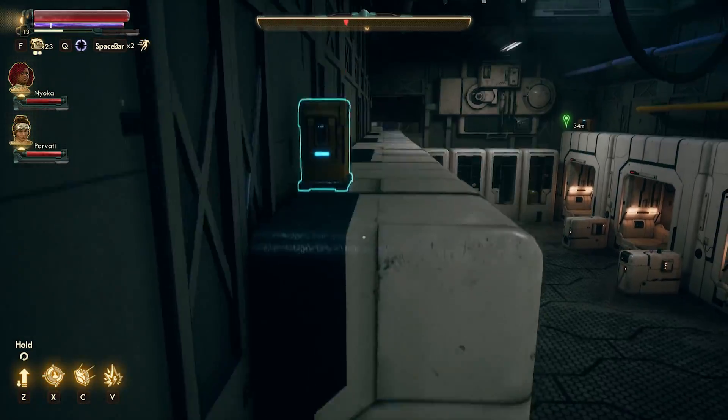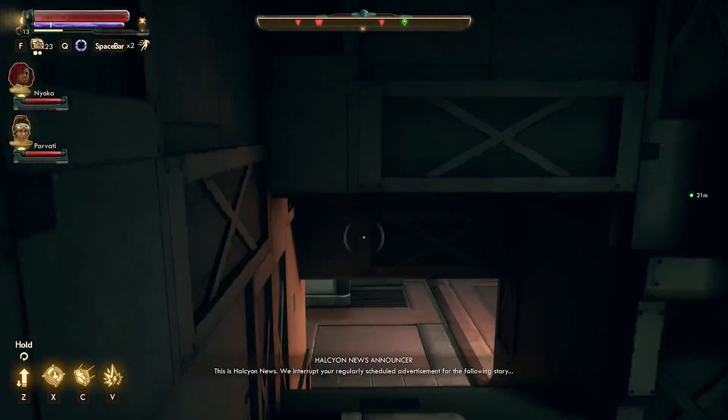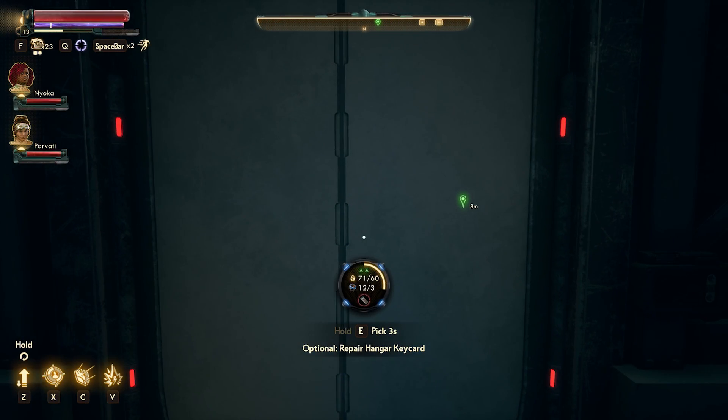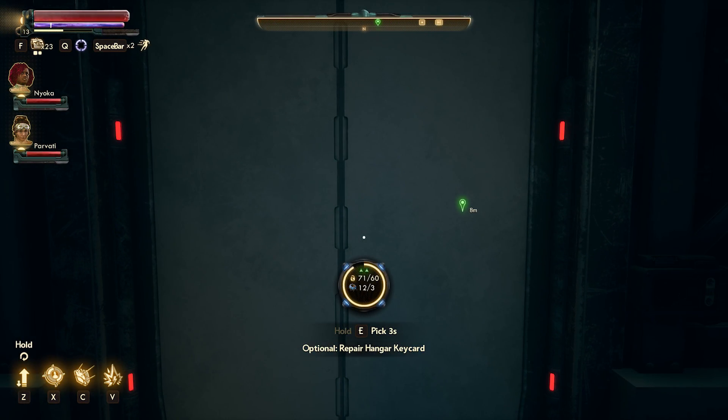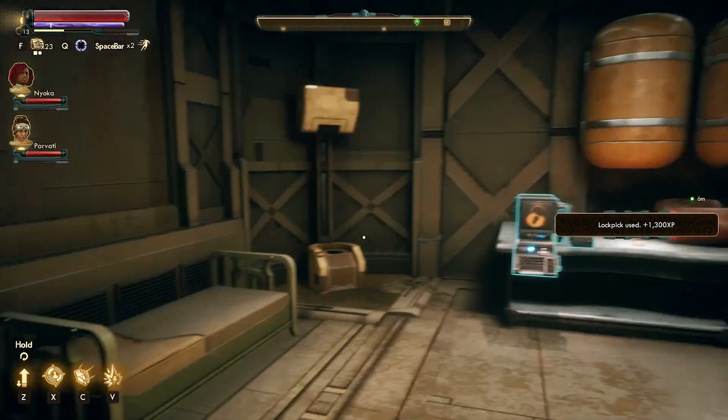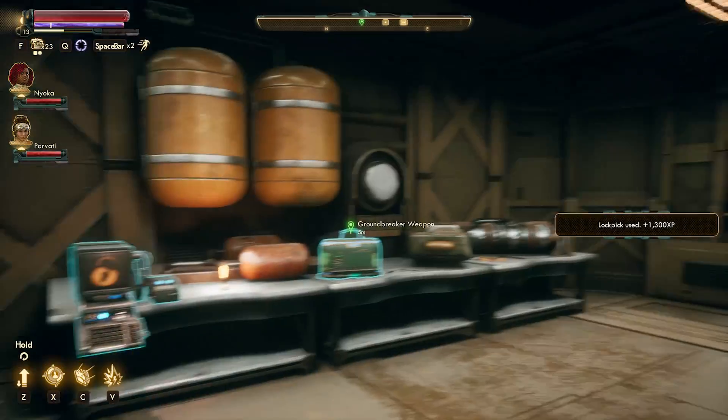If you actually jump up onto the top of those bunk beds, you can gain access to this back area. There'll be a few enemies to take down, and then a door that you'll either have to lockpick your way through or actually have the bypass card for, which is going to be the Groundbreaker ones that you can find other ways. And then within, you're actually going to find the Prismatic Hammer.